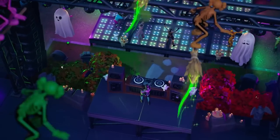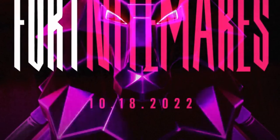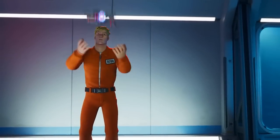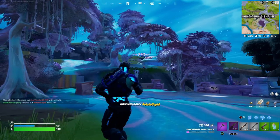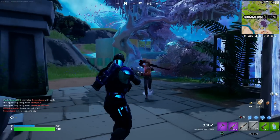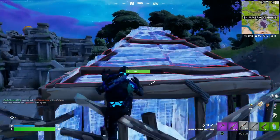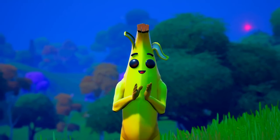With the 22.20 update releasing on the 18th of October — which we saw from the official Fortnitemares teaser — it looks like we'll be able to unlock the brand new IO Guard skin, considering we've actually had them on the Fortnite map ever since Chapter 2 Season 5. There is also another Seven-related skin that could potentially be part of this bundle, currently sitting in the game files. When it comes to those Seven-related skins, they actually have tons of different edit styles so you can change the colors, which is pretty cool.